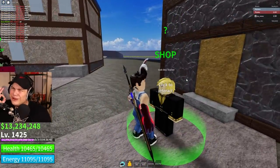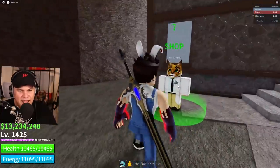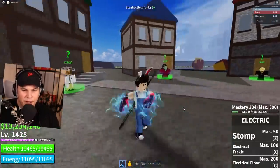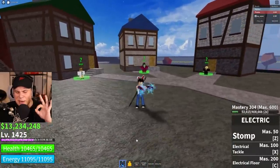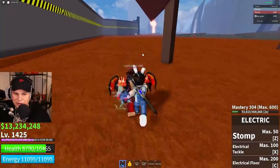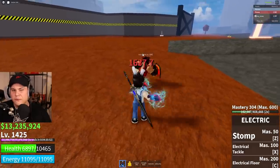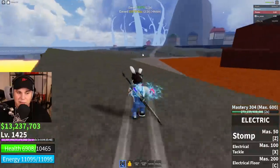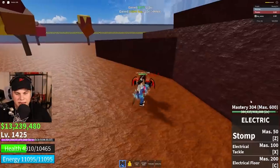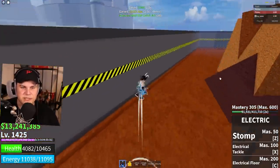In a previous video we've done Dark Step and turned it into Death Step, and we've done Water Kung Fu and turned it into Shark Man fighting style. But today we're gonna be doing the electric fighting style. We're gonna have to get this all the way to level 400 to turn it into what might as well be known as the best fighting style in the entire game — at least from what I've heard. Electric is actually one of my favorite fighting styles, one of the ones I enjoyed using the most. Water Kung Fu was my favorite, and this one was a close second. So I am really, really excited to see what happens. We're gonna have to kill a lot of people to get enough levels — going from level 304 all the way up to 400, which is gonna take a very long time. Let's get started.